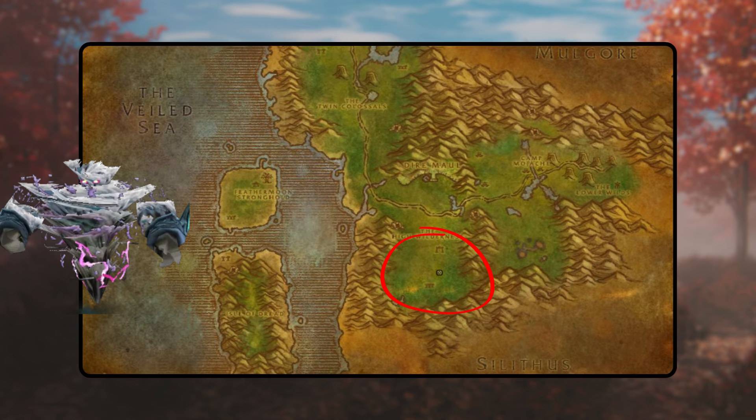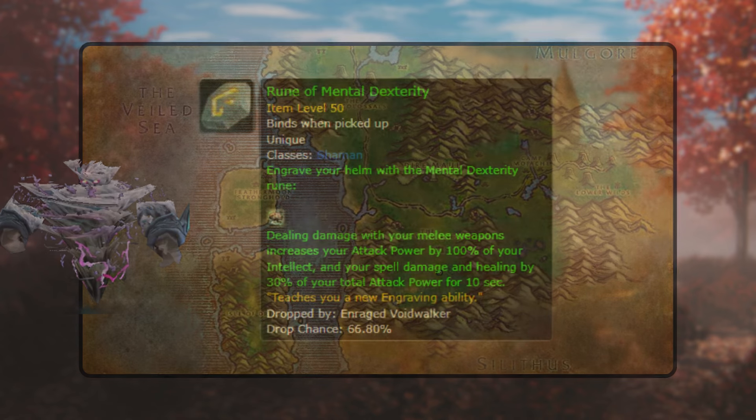Engage nearby foes, harnessing the power of Lightning Shield charges to dispatch them swiftly. As you eliminate a sufficient number of adversaries, a formidable level 44 Whirling Tempest materializes. Dispatch this tempest to acquire the coveted rune.